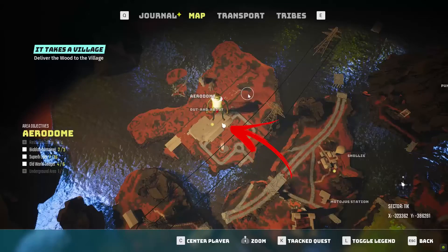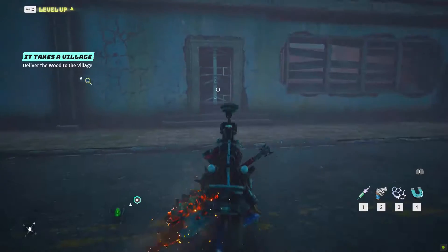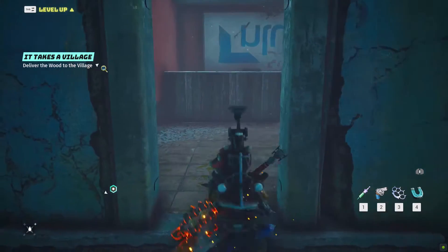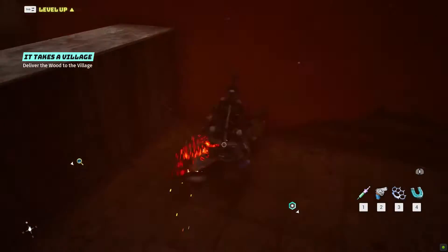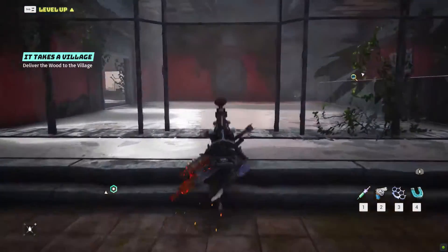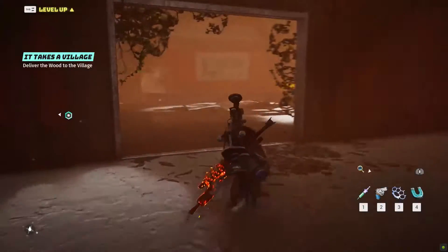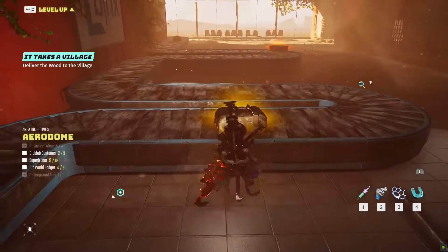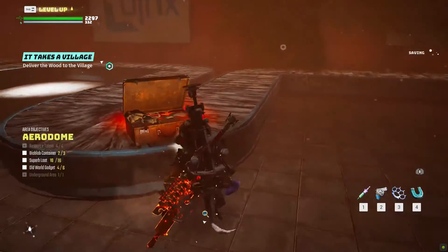On the right side of the frontal part of the mine structure, you can find a vault door you need to force open, where in the right corner you can find the eighth superb loot. On the left side of the mine building you can find the mine entrance, where on the left you can find the conveyor belt. On the first turn you can find the ninth superb loot, while on the second turn the tenth loot.